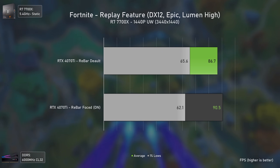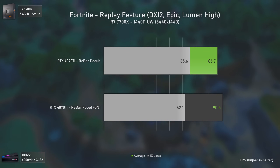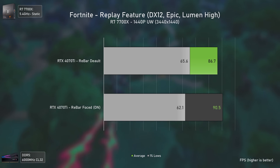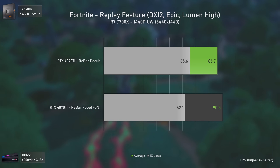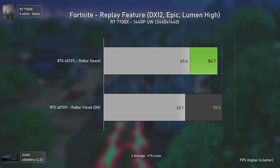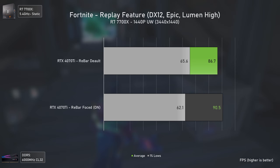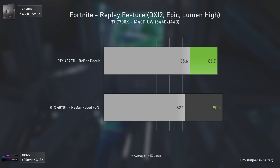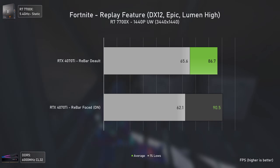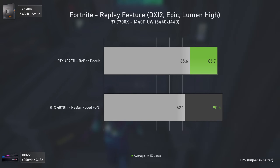The last game tested is Fortnite, using DX12 Nanite geometry, TSR Epic quality mode, and Lumen set to high. Similar to Witcher 3, average FPS increased but 1% lows got lower — the game stuttered more when force-enabling Resizable Bar. I tested this several times with consistent results. A proper Nvidia profile could potentially fix this, given we were already seeing a 4% average FPS increase.